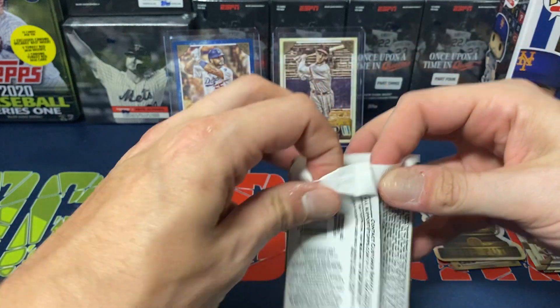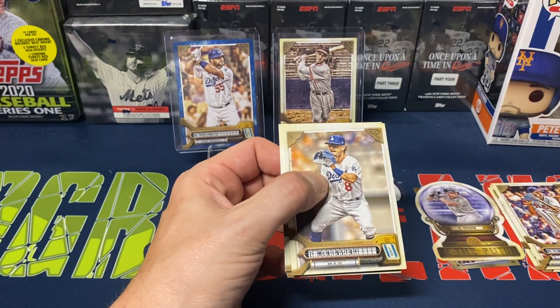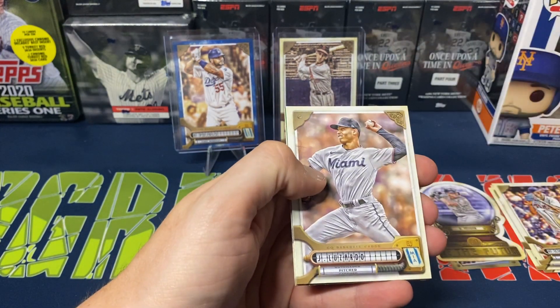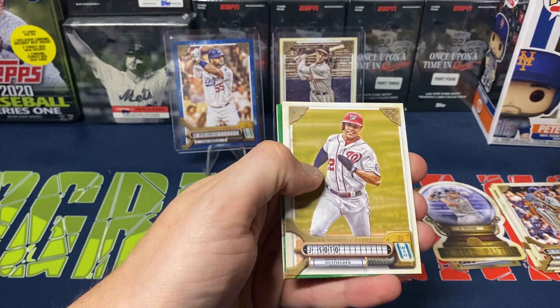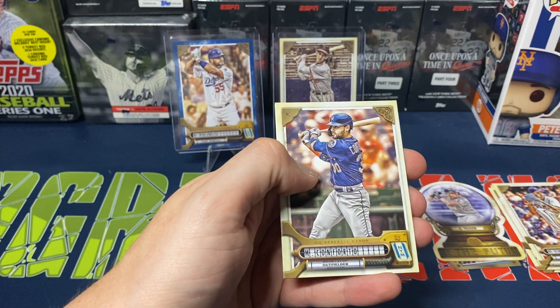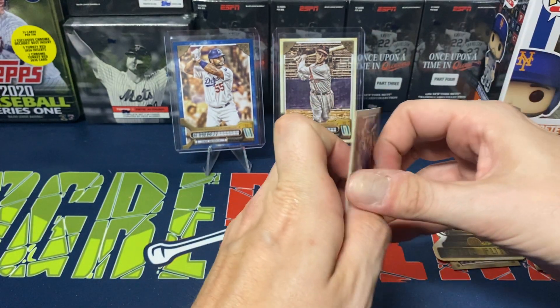Seems like blaster boxes I've almost been getting at least one numbered card per box. Let's see what this last pack brings us. We got Zach McKinstry, Scherzer, Lizardo, Juan Soto, Castillo. Green parallel — we got Conforto. And Devin Williams to finish it off.